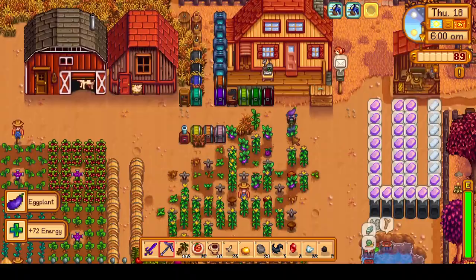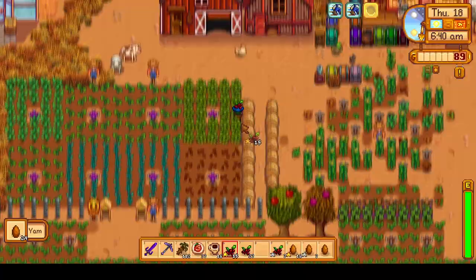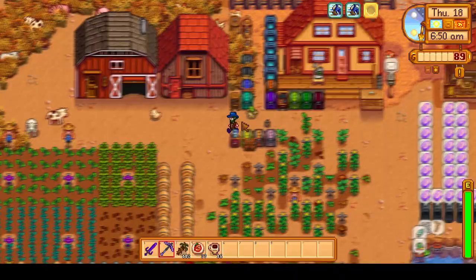Today on Day 18, we will be finishing up collecting bones for Gunther, giving out some gifts, and completing the usual chores and resource gathering. Then on Day 19, our Winter Seeds will be fully grown, and we'll see if we get the Crocus and Snow Yam, and then we'll have a good luck Skull Cavern dive. Finally, on Day 20, we will finish the video strong with a Super Luck Skull Cavern dive.